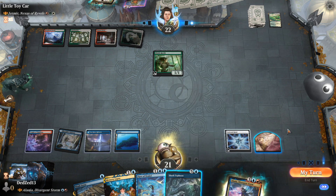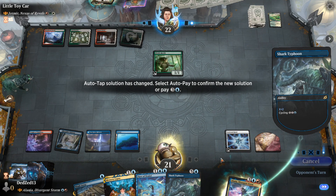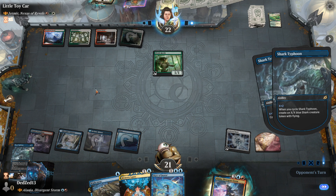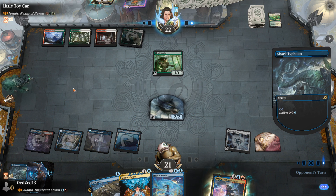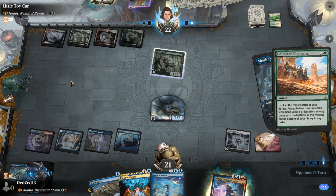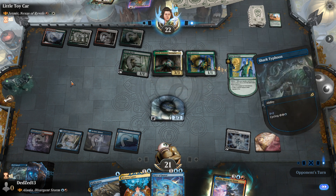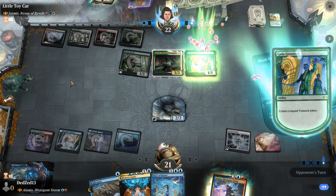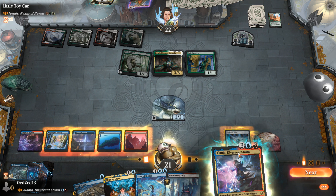I could Typhoon for two, and I will. That way we can put a little bit of pressure onto them, and then hold up counter spells since that's what they want to do. Collected Company in Brawl — if they hit double creature, they're so lucky. You have to be extremely lucky to hit double creature in Brawl with Collected Company, but more power to them.